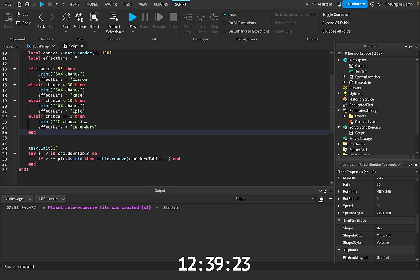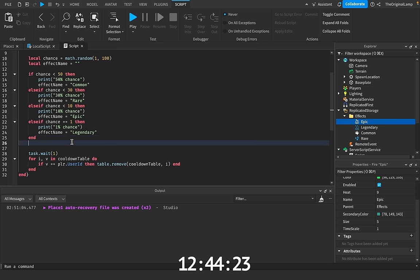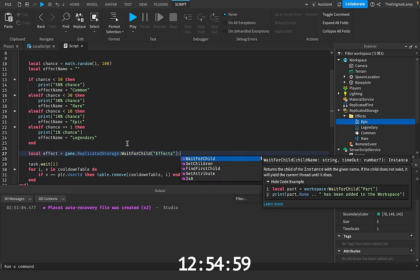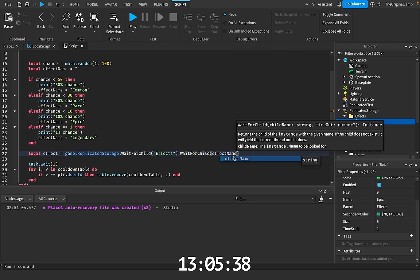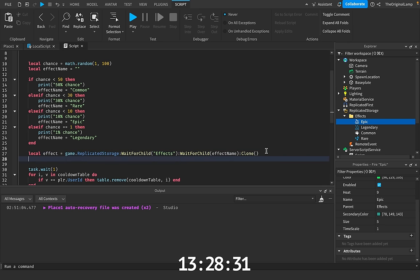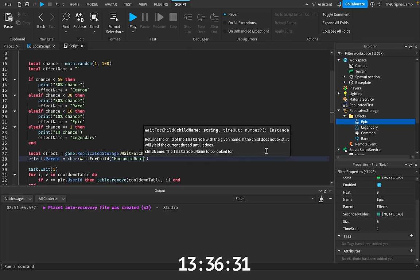All we want to do right now is, based on whatever name that we have — because here we have effects: epic, legendary, common, and rare — and now we have the effect name. What I will do is say local effect is equal to game.replicatedStorage wait for child effect, then wait for child effect name, and then we're going to clone it as well. So we're basically making a whole new version of it. And then I'm just going to say effect.parent is equal to character wait for child humanoid root part.